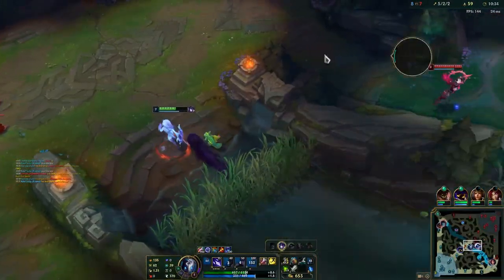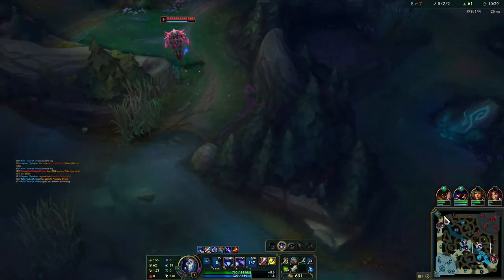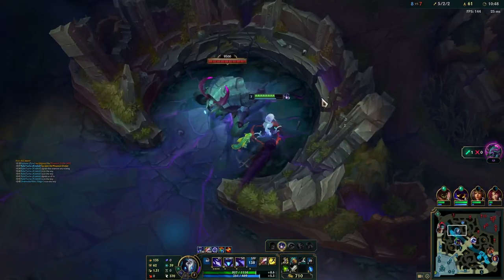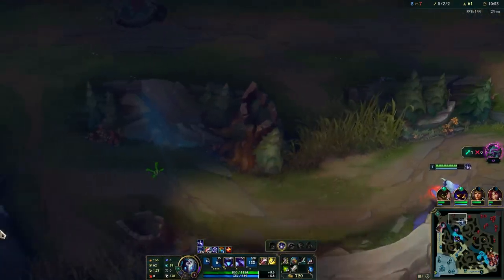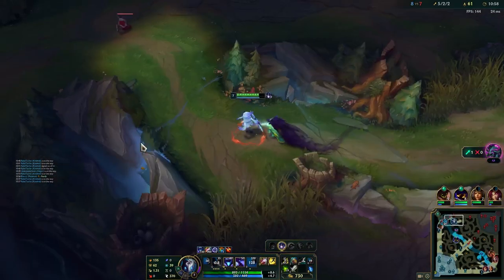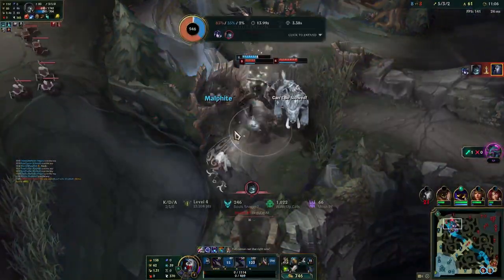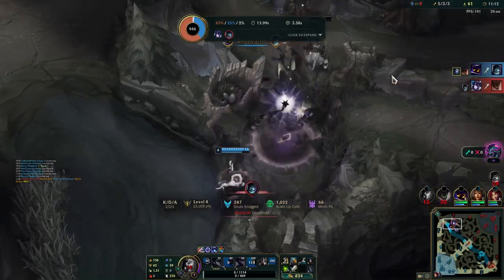There's the drag and I'm going to start running straight towards herald because I think the pig might be on herald right now. There's the Xerath. Quickly push this so my player has a bit of priority and we're going to ping this herald. It has not been taken - what the fuck? He just took this within the last 15 seconds; he is top side. I do not know where the pig actually is. Anyway, I'm going to get my stack here.